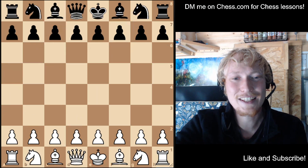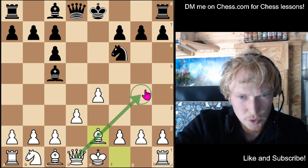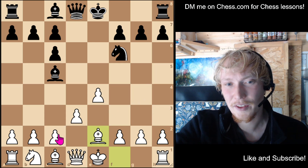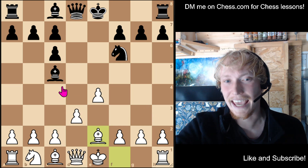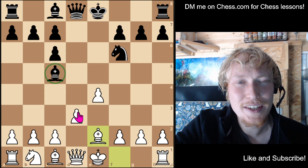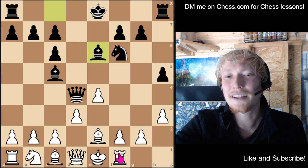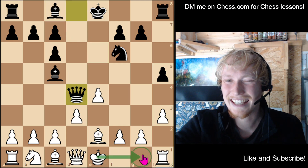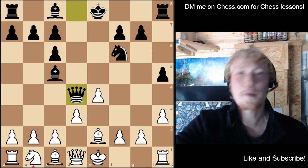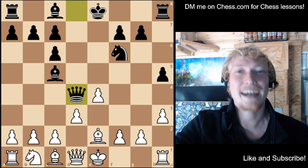Just to recap — three things you need to remember: bishop to this square here to stop anything coming through; pawn here with the same idea stopping anything coming to the square; and third, potentially this move to negate the effect of the bishop. And probably not castling into his attack — you can, but it's very sharp. I prefer to castle the other way. Those are my four tips. Hope you enjoyed the video and have a little less trouble dealing with those pesky Stafford Gambits. See you next time!